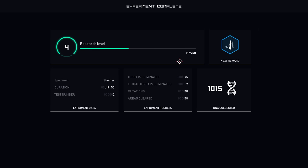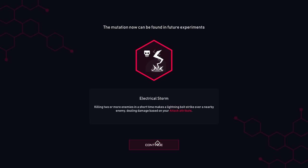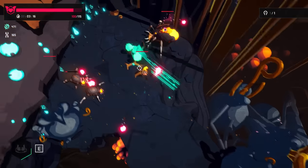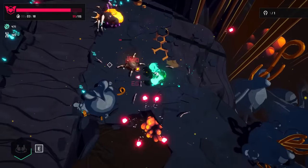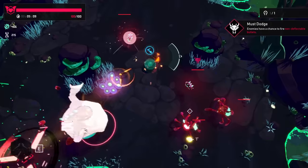We have reworked the way you unlock mutations. Rather than DNA, it now uses something called research level. Research level will increase as you play, and you will receive a reward every time you level up. Good thing, too — there are eight new mutations to unlock in the game.